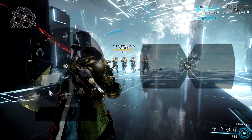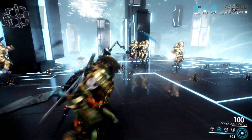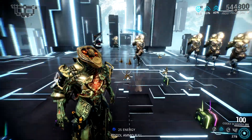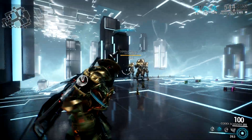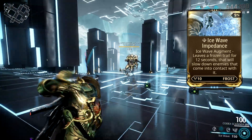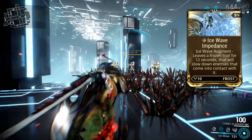Now let's move to his second ability, Ice Wave. When cast, Frost sends a wave of ice shards that inflicts cold damage with a 100% status chance to all targets in its area of effect. This is one of the abilities I mainly use for CC when playing Frost. I'm using the Ice Wave Impedance Augment in my build, which lets Ice Wave leave frozen trails for 12 seconds that slow down enemies that come into contact with it.